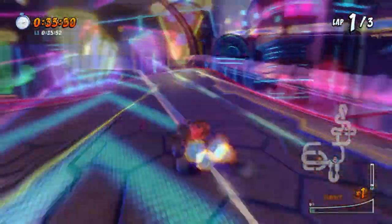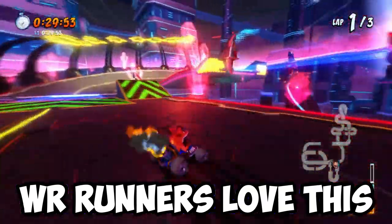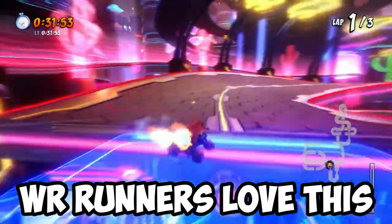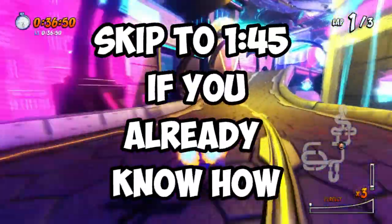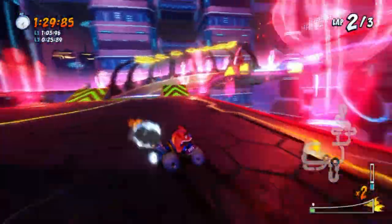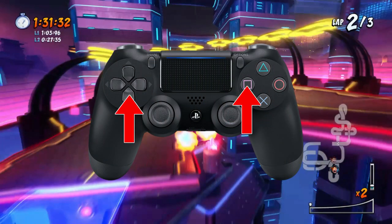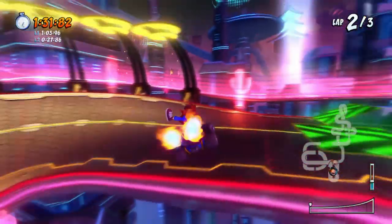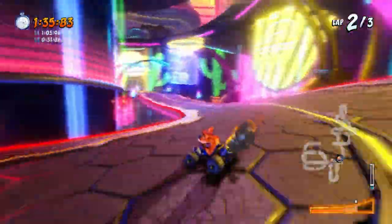This harder method is what world record runners on the CTR leaderboard use. Now I'm going to explain each method and how to do it as efficiently as possible. But first, you need to know how to perform an air brake. To perform an air brake while you're in the air, hold square, the down arrow key, and the left or right arrow key depending on where you want to go — in this case, we're holding the right arrow key.